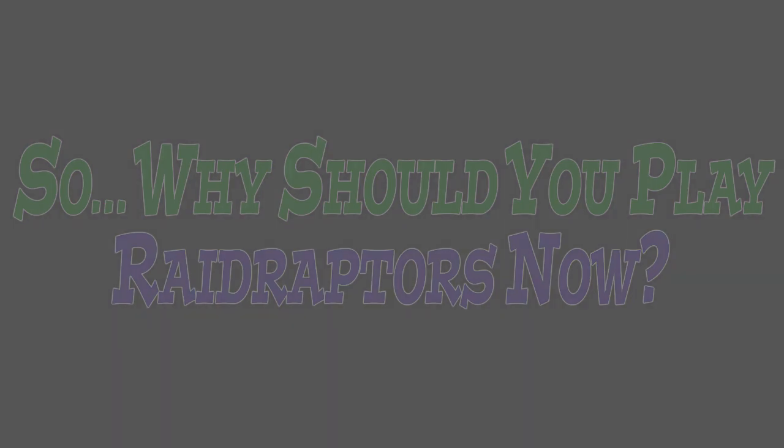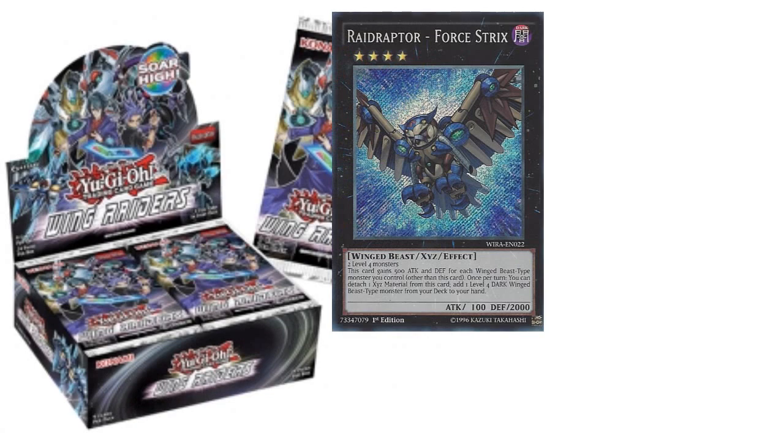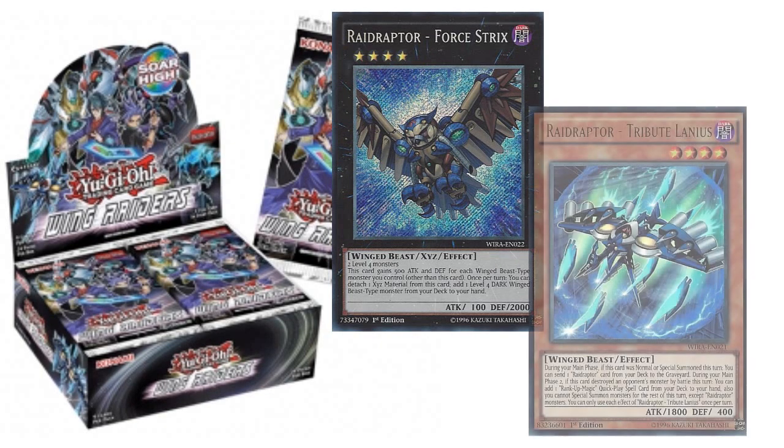So why should you play Raid Raptors now? What's changed? The release of the pack Winged Raiders in February 2016 finally gave the deck the most important cards it needed to begin competing in the TCG — the arguable heart and soul of the deck, Raid Raptor Force Strix, as well as an incredibly important main deck monster, Raid Raptor Tributelanius, both imported from the OCG. These cards had been OCG exclusive for almost a year, and we could see the success the deck was having in Japan's tournament scene with access to them. Both are enablers of advantage-yielding plays, with Force Strix being a generic rank 4 that searches missing combo pieces, and Tributelanius triggering Mimicrylanius to search other Raid Raptor monsters or the spell card Raid Raptor Nest, finally completing the core of the deck.